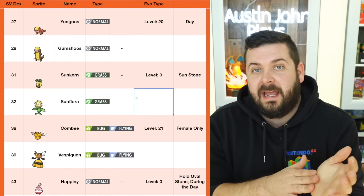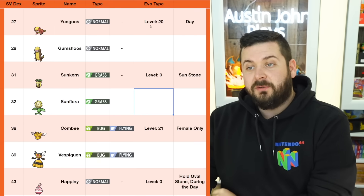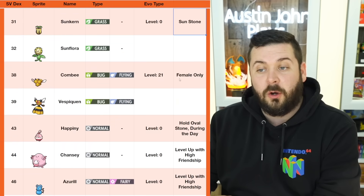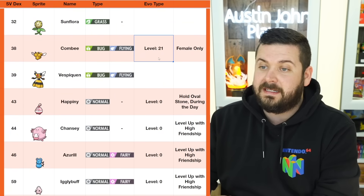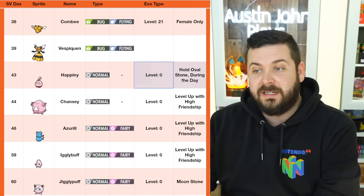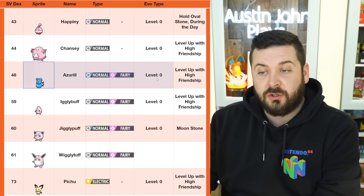I've organized this by the order of the Pokémon Scarlet and Violet regional Pokédex, so let's get on with it. Yungoos evolves at level 20 but only during the day. Sunkern doesn't matter the level — use a Sun Stone. Combee: only the female can evolve, and it's any time over level 21. Happiny doesn't matter the level — it needs the Oval Stone during the day.